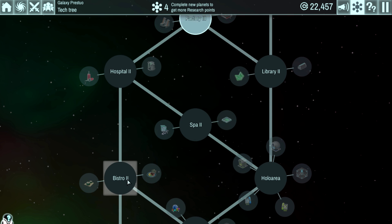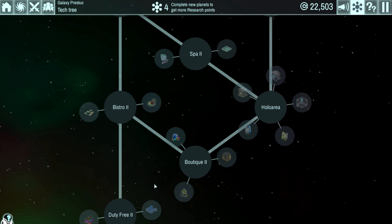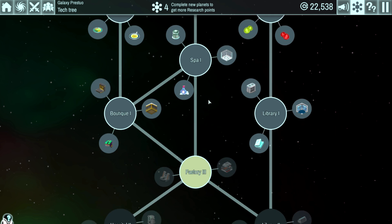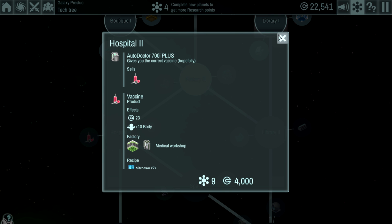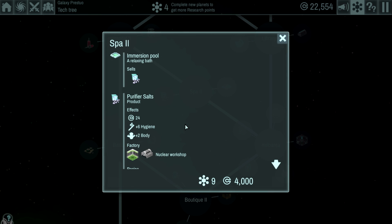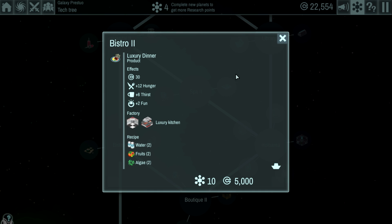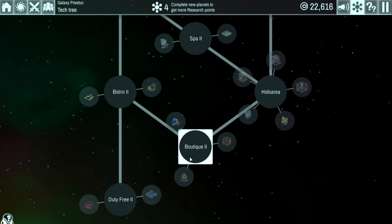The factory products and these upgrades will come into play when we do upgrades to the hospital, library, and so on. We're almost to the end of the tech tree — it's going to take quite some time since we've only got four research slots. Auto doctor takes 700i+, library 2 takes 9, spa 2 takes 9, bistro 2 takes 10, holo area takes 10 — we can have a holodeck for 'amazing 5D experiences!' Boutique 2 takes 11 — that's the one with the jewels — and duty free takes 11. There are 30 levels in this game.